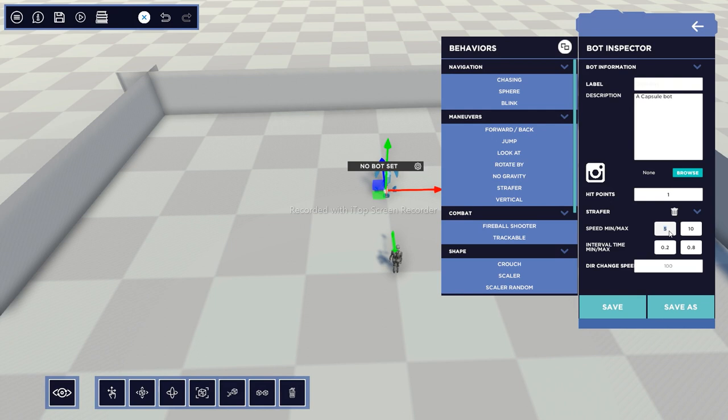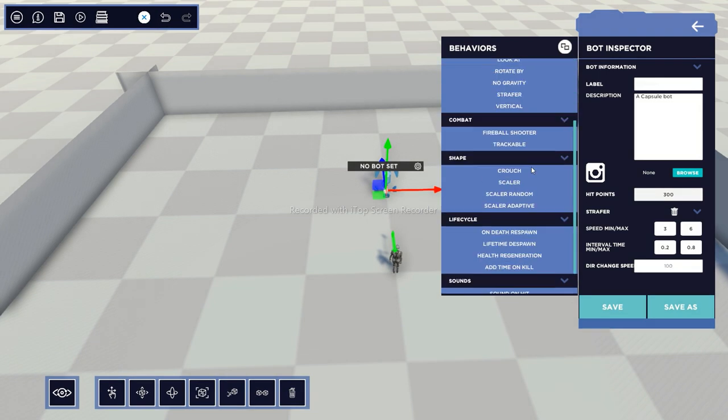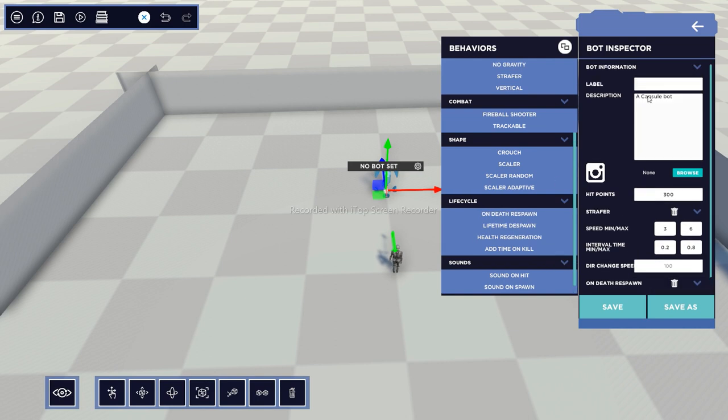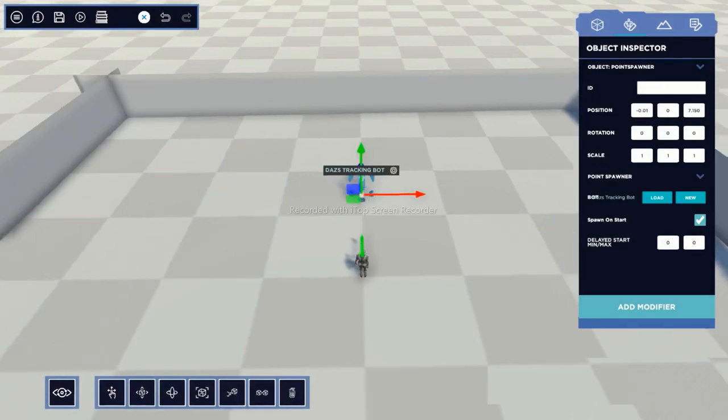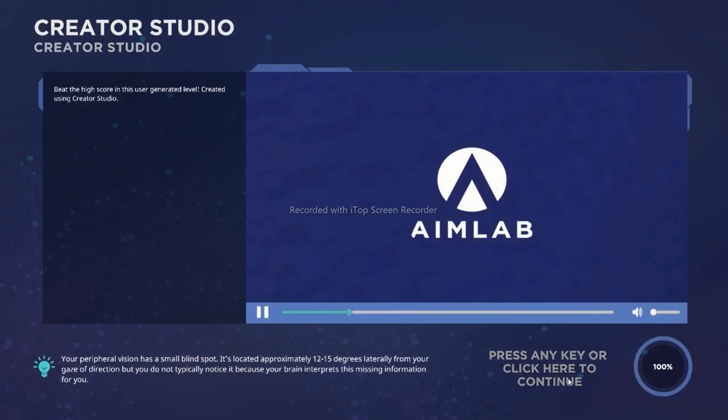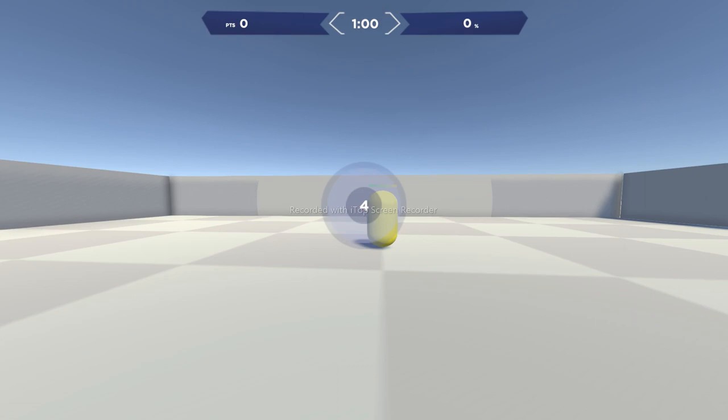You can change the speed and direction - this is good for thin gauntlet, which is a very popular scenario across all aim trainers where you want to hit a really small target. You can change the speed - this changes its overall speed. Let's say I want to do 3-6. Let's add a lot of hit points - I'm going to add 300 hit points. On death I want it to respawn. Let's give it a name: we're going to call it 'Daz Tracking Bot.' Hit save. Okay, we're not done yet but I want you to see it in game real quick.